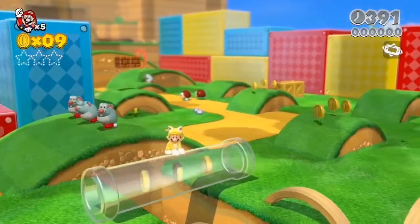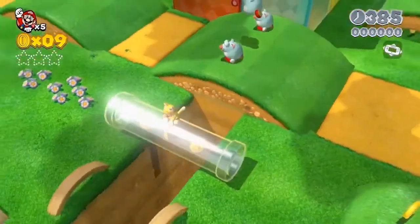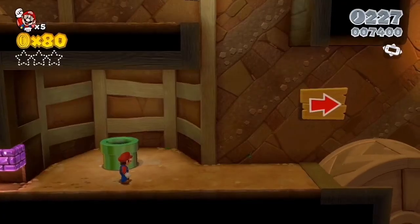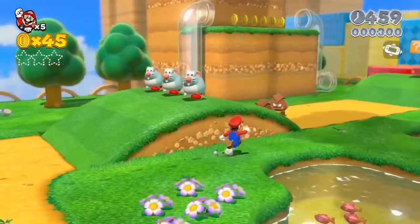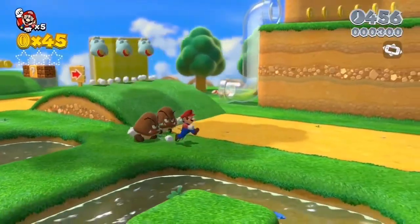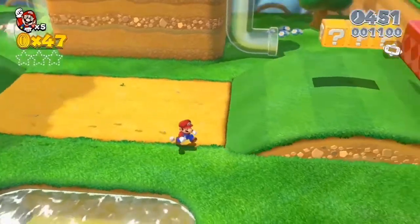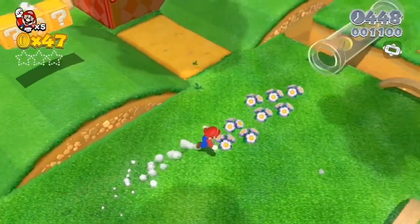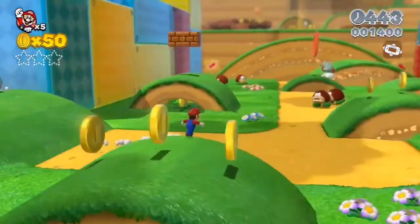We also added a mode where you can control the camera using the gyro sensor. You can move the camera left and right, and rotate it up and down. This makes it a lot easier to search for hidden green stars. In past games like Super Mario 64, you were able to move the camera around while you play — and you can play just like that in Super Mario 3D World.